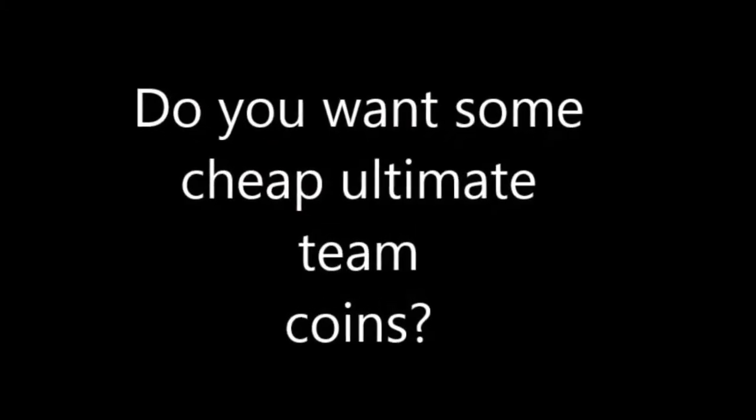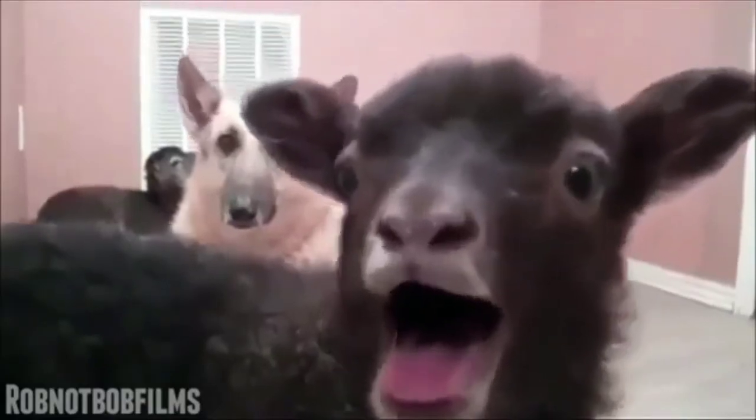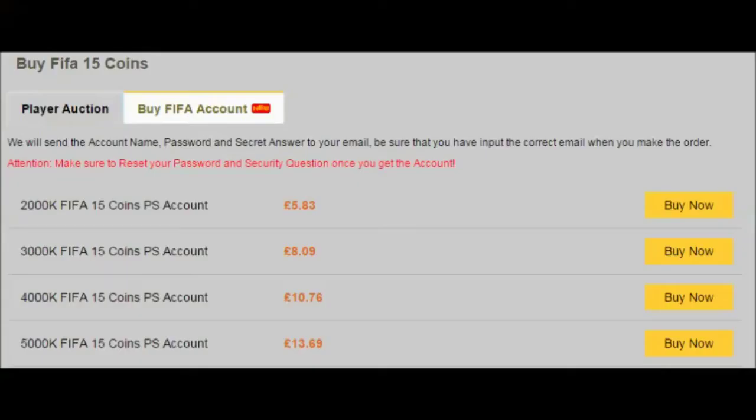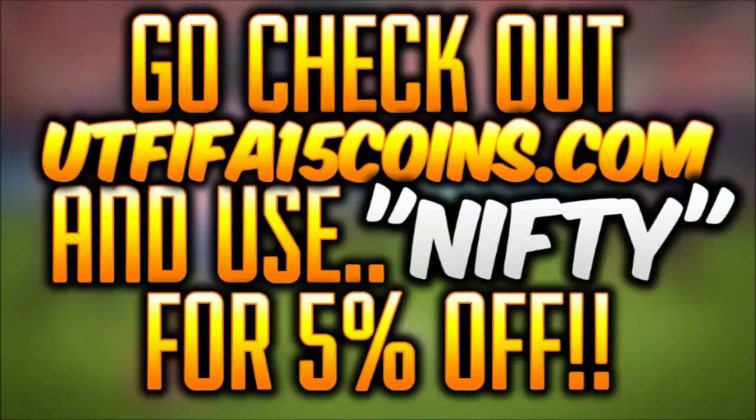Want some cheap Ultimate Team coins? Have a look at these cheap prices. Go check out utfifa15coins.com and use the code 'nifty' at checkout for five percent off.